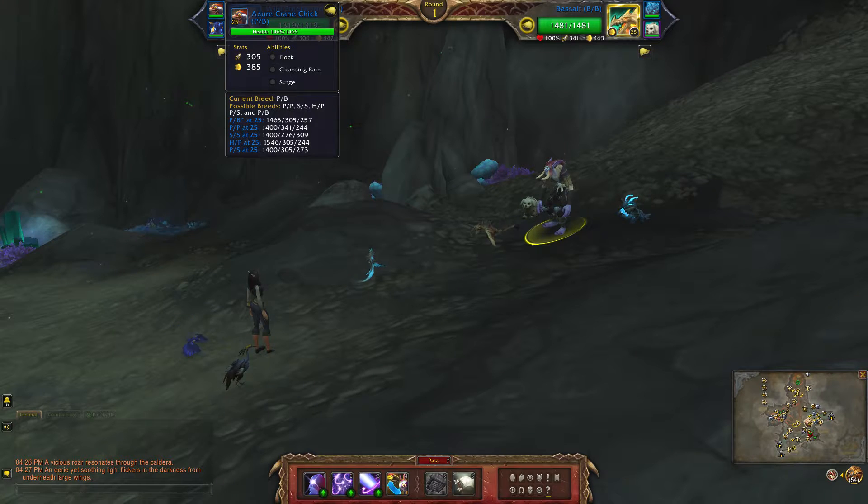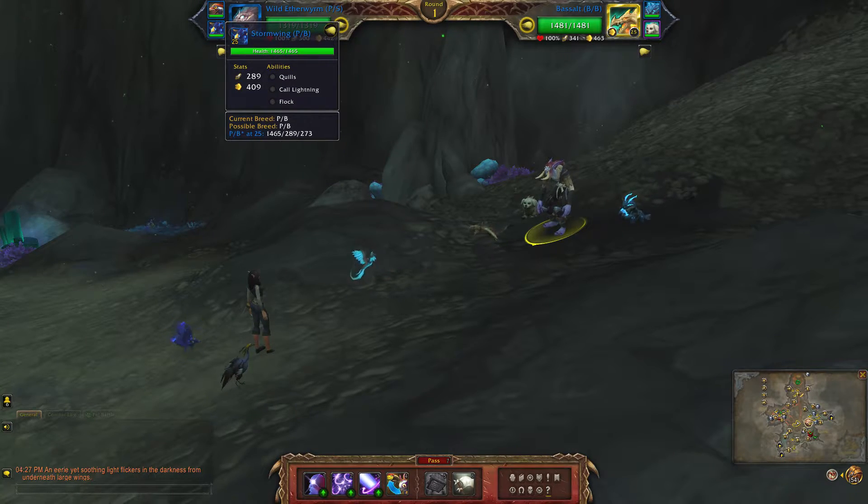Next is the Azure Crane Chick, which is a power balance breed. The abilities are Flock, Cleansing Rain, and Surge. Finally I have a Stormwing with Bills, Poor Lightning, and Flock.